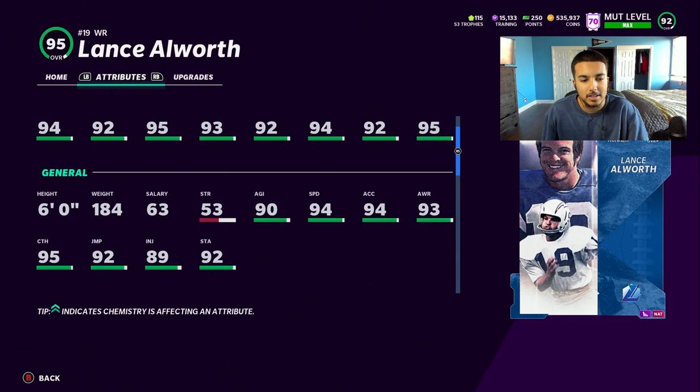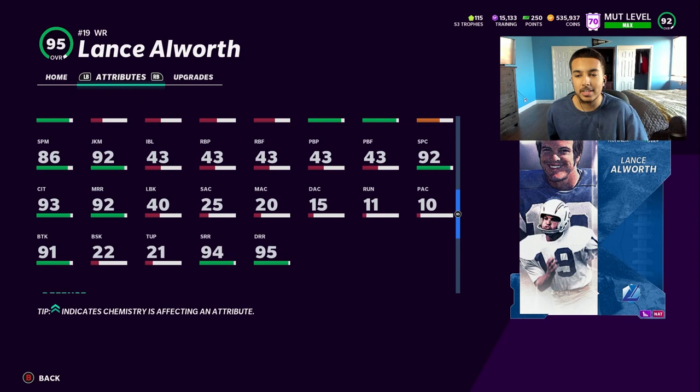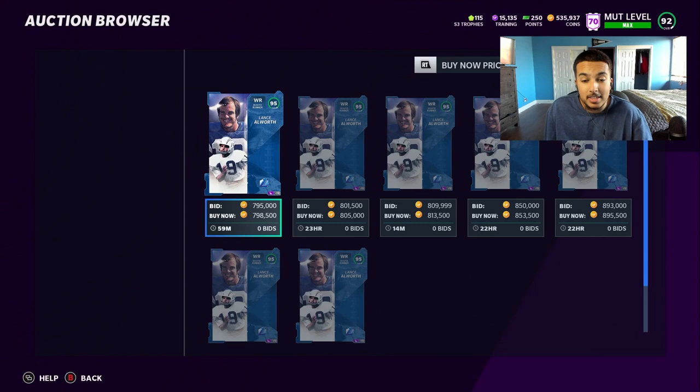He weighs 184 pounds, low strength. Looking for his break tackle stats — found it: 91 break tackle. I was wrong, that's really really good for a shorter player. He does have some nice spinning and juke moves. Checking his market price real quick before we jump into gameplay — he's going for about 800K.